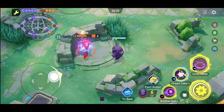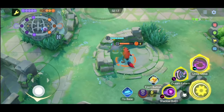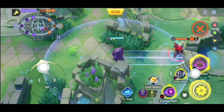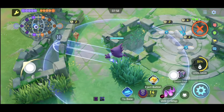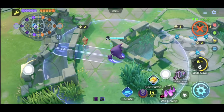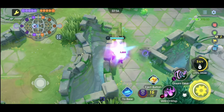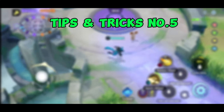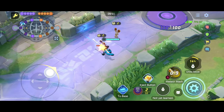When using this trick, make sure the enemy or object is close enough to the wall, otherwise it won't work. Note that this trick does not work on small buffs for some reason. Make sure to utilize this trick in a smart way.